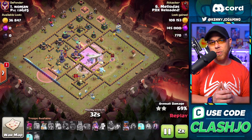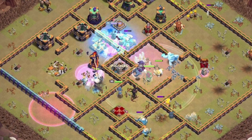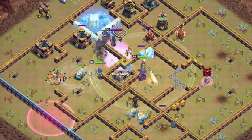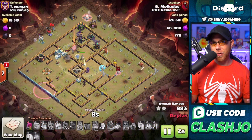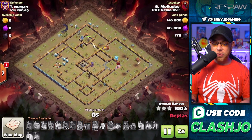The Yetis from the Log Launcher are going to come in under Rage. The Royal Champion is going to sneak in and assist with taking down one of the Scattershots. Royal Ghosts will be used to take out the Monolith and the third Inferno Tower. Bat spell and Freeze spell to clear the rest of the base — just use the Freeze to clear your Wizard Towers. That is pretty much the army, and they're using this for basically everything: Clan War, Legend League, pushing, farming, whatever you choose.